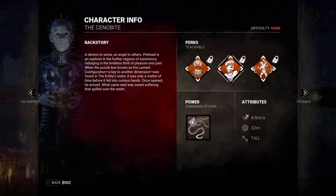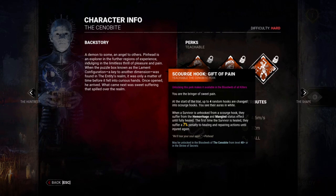Scourge Hook: Gift of Pain — at the start of a trial, up to four random hooks are changed into scourge hooks, shown with white auras. When a survivor is unhooked from a scourge hook, they suffer hemorrhage and mangled status effects until fully healed. The first time the survivor is healed, they suffer a seven percent penalty to healing and repairing actions. It's kind of like Sloppy Butcher but better if you can get them on the hook.